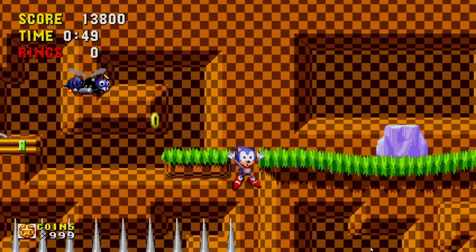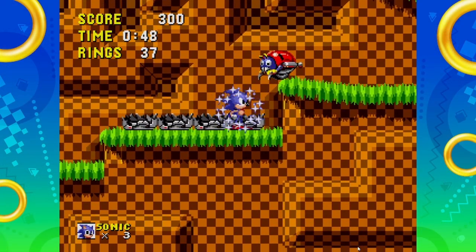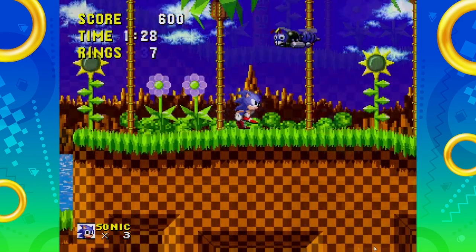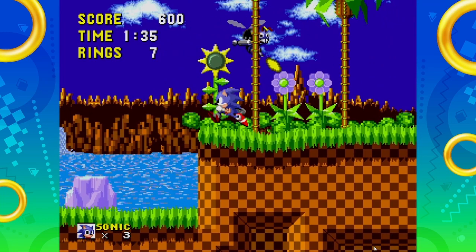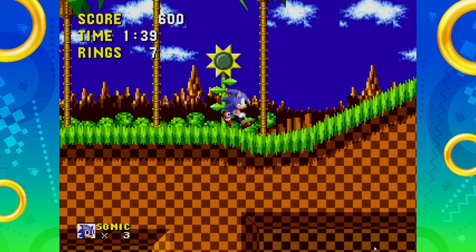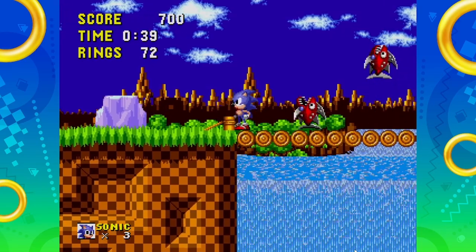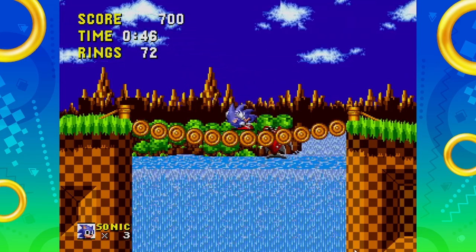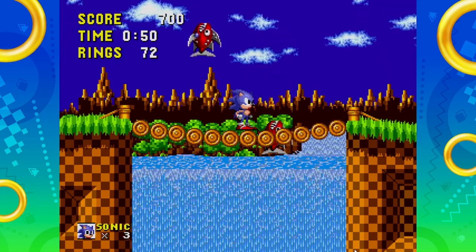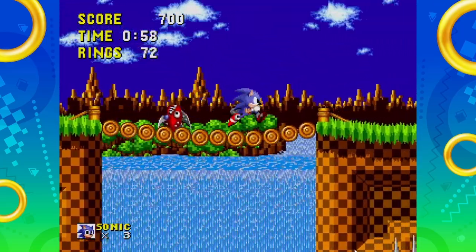We need to watch out for the badniks in this zone. Moto Bug — not a huge threat, just drives back and forth. Buzz Bomber — flies toward you, shoots a projectile, then flies off only to return from the opposite direction and shoot again. These guys are really annoying and leave you wishing they would just buzz off. On the bridges, be careful: Chopper the fish jumps straight up at you from below. They have a consistent jump pattern and often come in pairs. If you're cruising along not paying attention, one might just jump up and bite you.